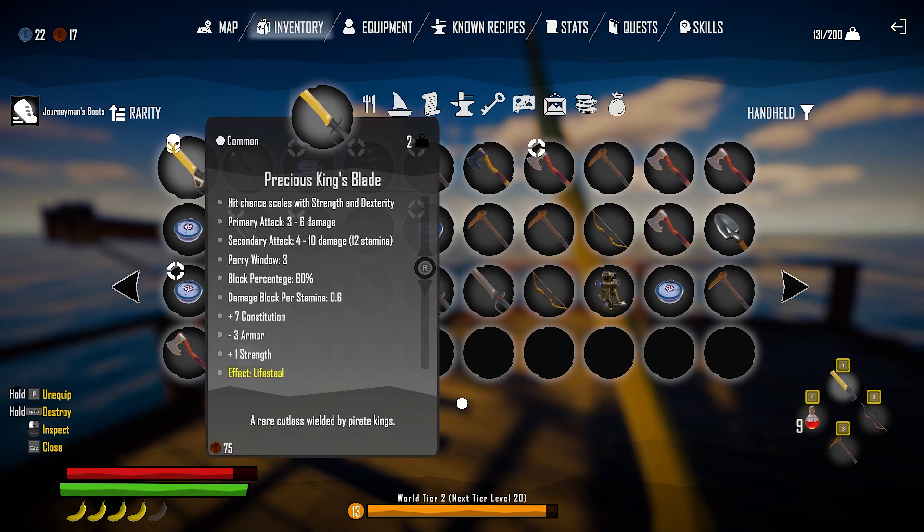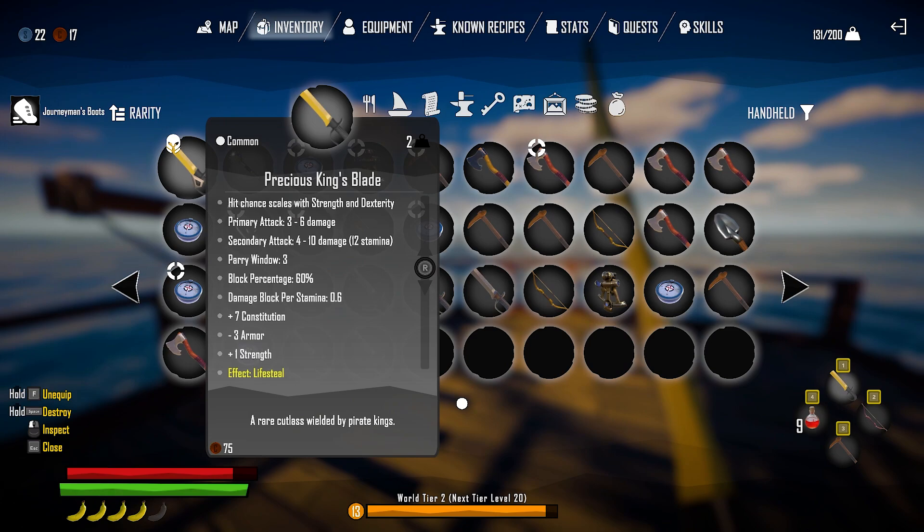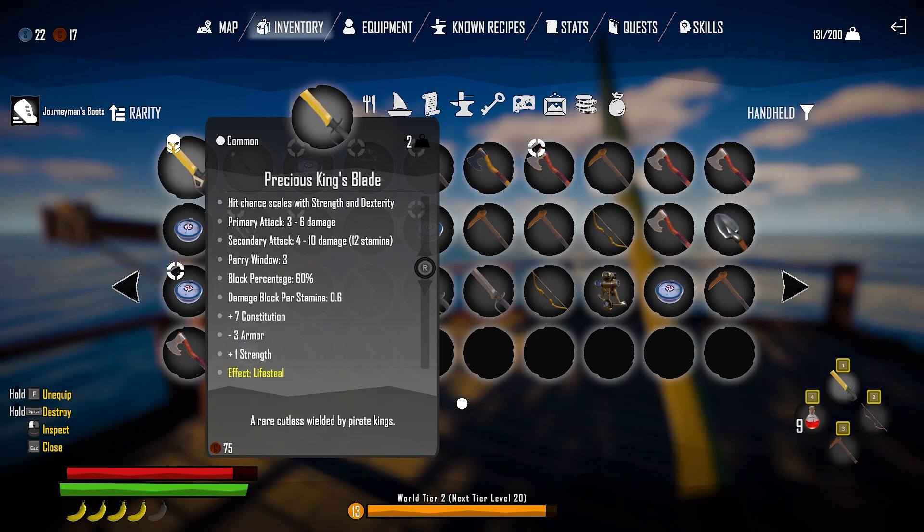Nothing on there except this weird little base — nothing underground, no caves, nothing. Weird little base, and it was the king's something. Look what I got — this thingy — a precious King's Blade. The damage isn't really much more; it's actually less on the secondary attack, and it's got minus three armor.